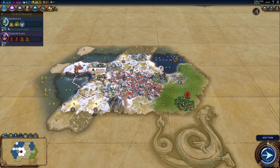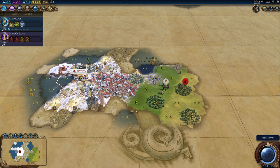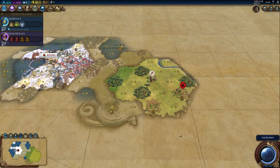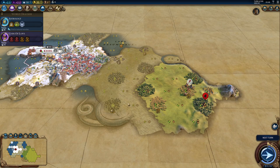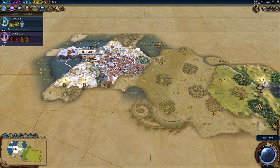Here's a Barbarian — go away, nobody likes you. He didn't see our capital, because I definitely do not want Barbarian raids early on. Oh nice, he led us to a goodie hut — how nice of him! Thanks, bro, your cooperation is appreciated.